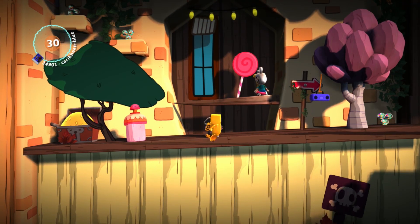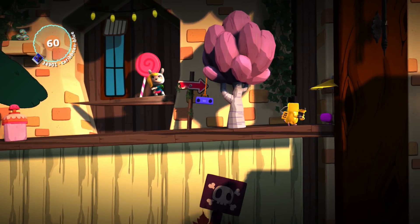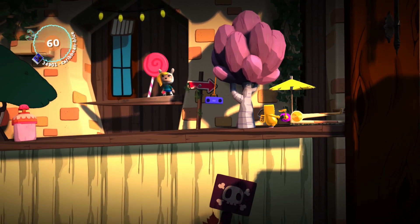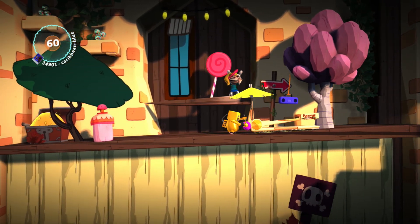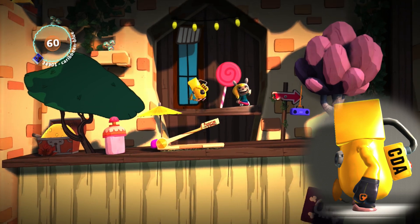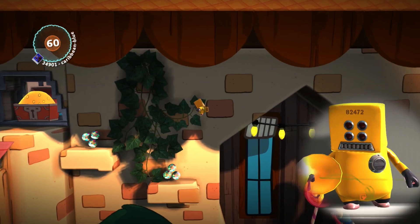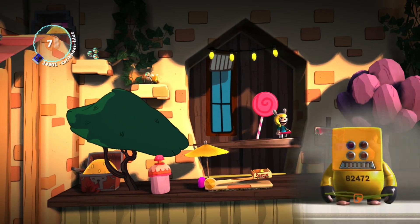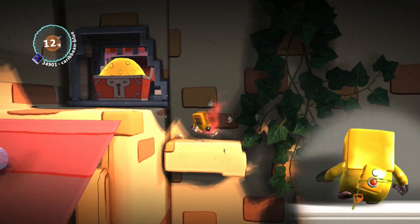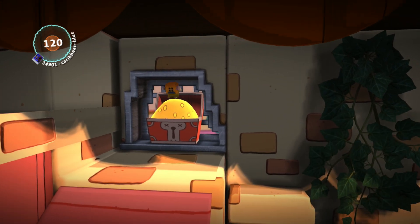Then we have the CDA costume for both Big Toggle and Small Toggle. This costume is only available in the pack, which means it cannot be purchased individually — this is the same with all of the remaining CDA costumes in this video. Both this and the Small Toggle CDA costume are in my opinion the best out of the group. I just think that the head looks really cool, and besides the obvious size difference and the fact that Big Toggle is holding an object, these costumes are identical.